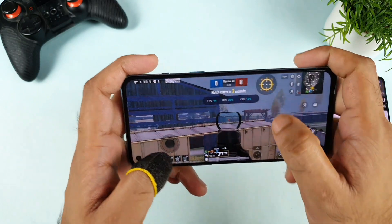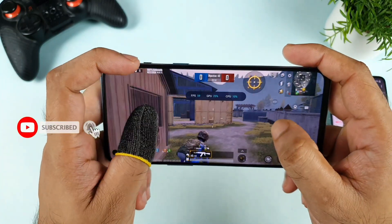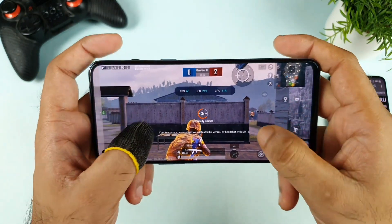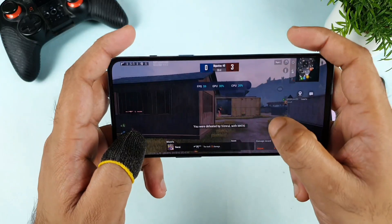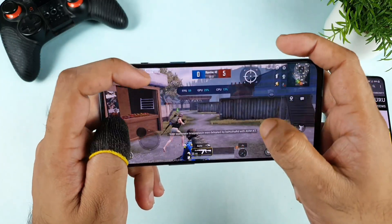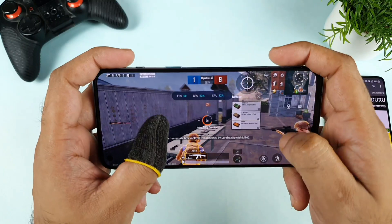You can also see the CPU and GPU utilization percentage — that's another good advantage. Right now we're getting about 59 to 61 FPS, consistently maintaining it. As you can see: 61, 60 FPS, no problem. Now it's 59 FPS — still no problem, maintaining really great. The FPS meter has no issues at all.